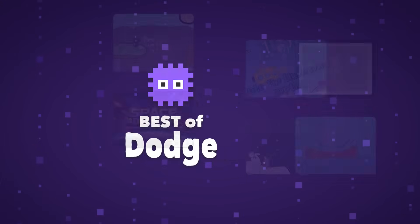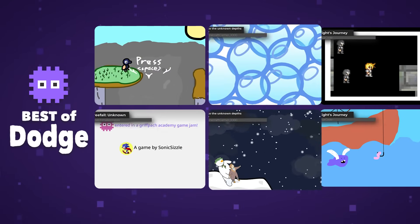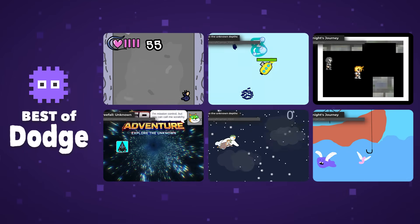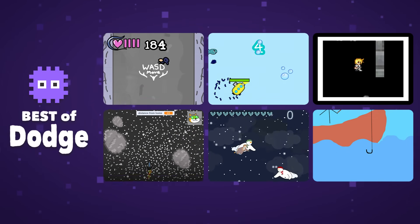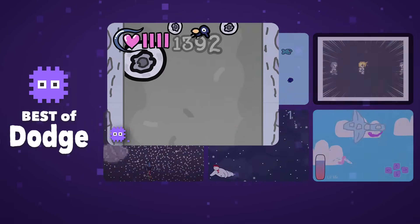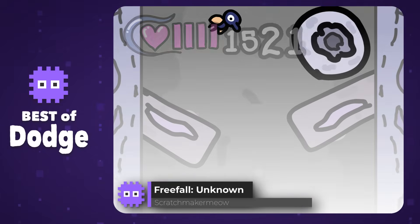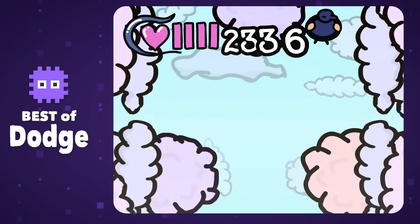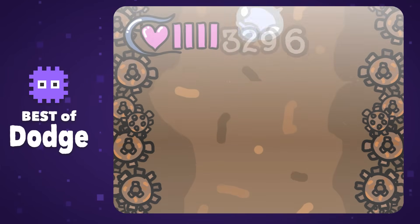A real selection there — a mix of returning champions and rising challengers. However, the winning project, the one with the most points beating all the returning champions, is Freefall Unknown by Scratchmaker Meow for their wonderfully designed levels and gameplay. A super strong first time win for you. Congratulations!